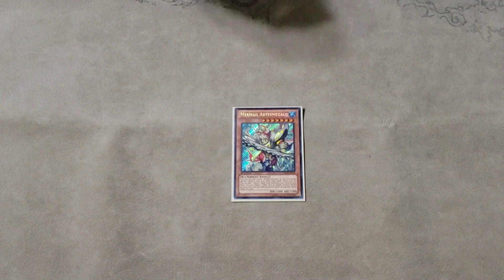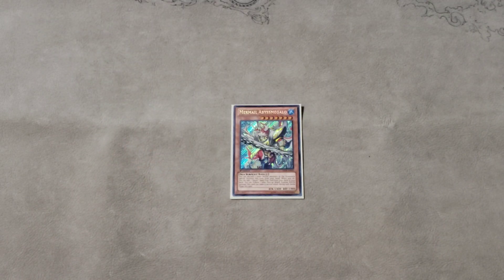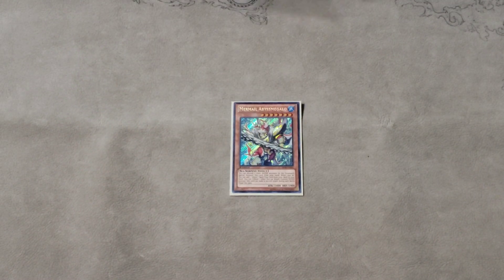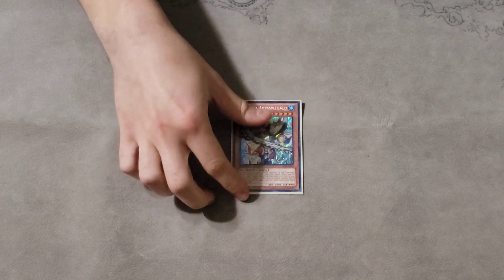One Megalo. You can play two of this — I choose to play one because you don't really want to open him, you kind of want to search him. However, when you do draw him and your hand is fine besides drawing him, you don't have to search him. So sometimes playing two just to draw him is not bad. You just use this to summon and search your spell, and also get more Dragoon effects off of him. He's a level seven. Overall you have to play at least one Megalo, but I think you can also get away with two.